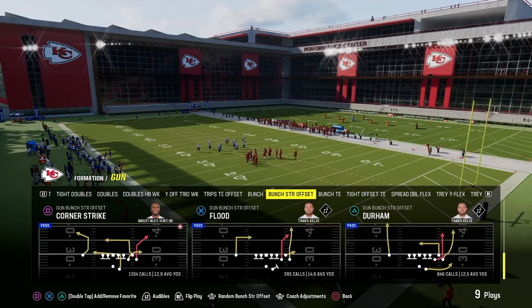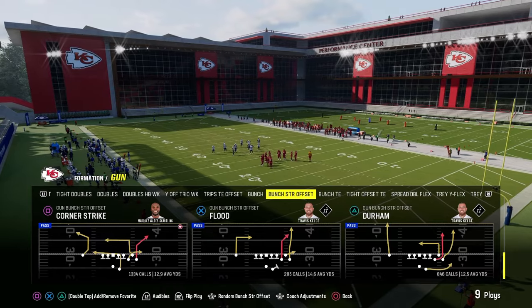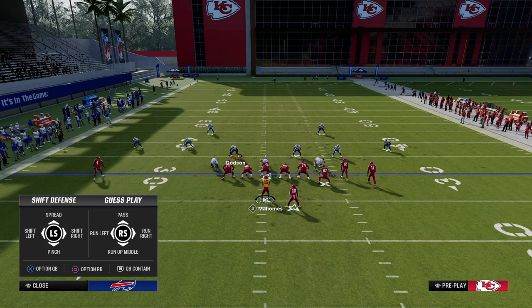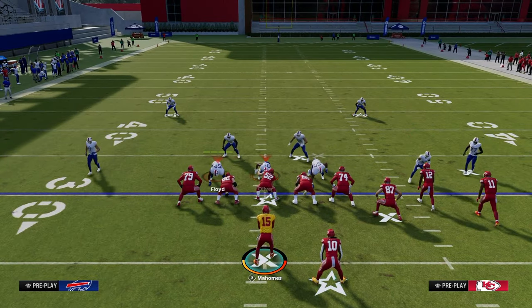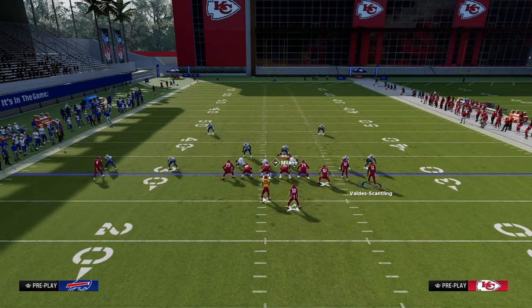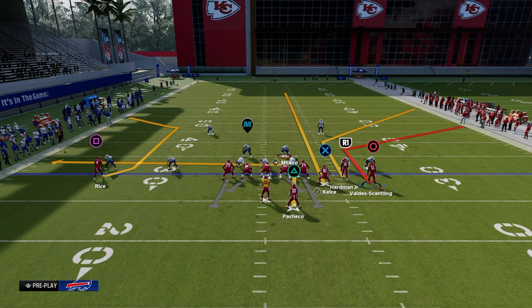The play we come out in pretty much every single time is going to be Corner Strike out of Bunch Strong — this is my favorite play in the entire game. The first setup is your basic double corner. This is really good and works against pretty much every single coverage. You're going to slot apprentice corner the slot receiver, streak the tight end, block the running back if you think there's pressure, and drag your solo wide receiver.